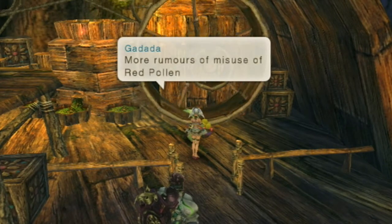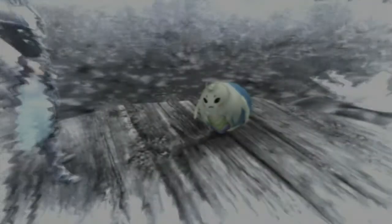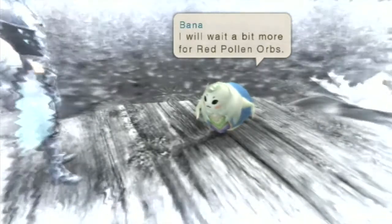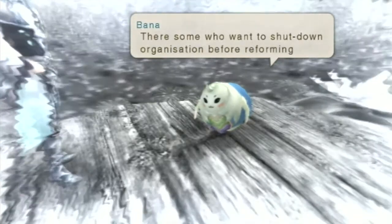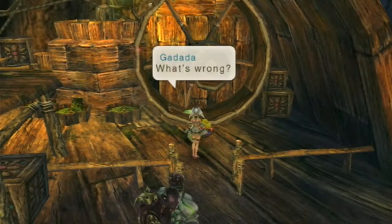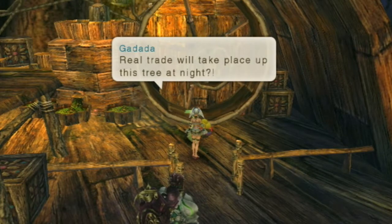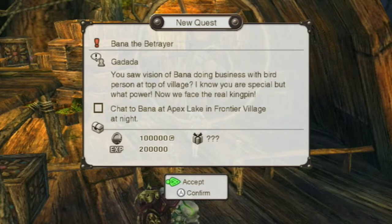Godada: 'I cannot stand it. More rumors of misuse of red pollen orbs. Denebo was behind it all but he has been caught.' And we get a vision. 'There are some who want to shut down the organization before reforming it. Friends, go look for a new place for the secret club.' At night there will be real trade taking place up this tree. We have a new quest: Banna the Betrayer. You saw a vision of Banna doing business with a bird person at the top of the village.